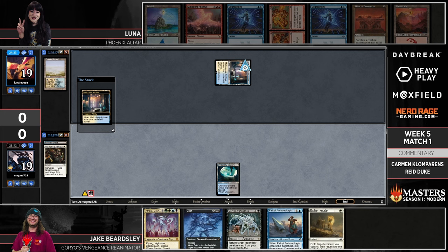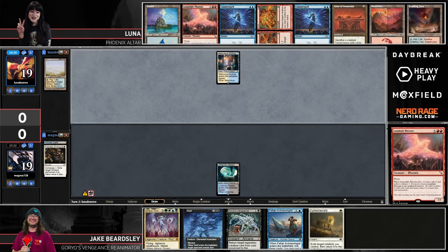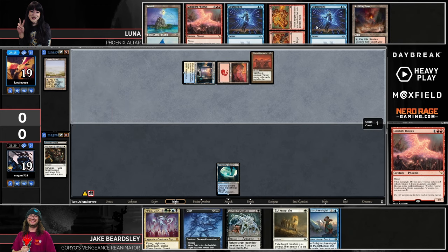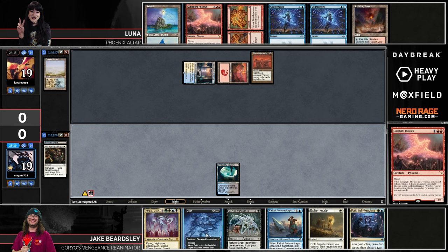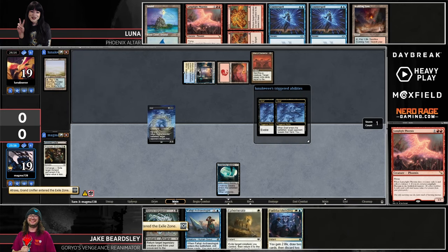Jake seems tortured by his draw — he kept the one-lander with Falaji Archaeologist ready to go. He hit a fetch but didn't find a second land, didn't find an Ephemerate. If he had searched for a white-producing land he'd be in much better shape, but everything just isn't working out the way he needs. Faithful Mending off the top is not what the doctor ordered either — the hand is just one card away in several different ways.